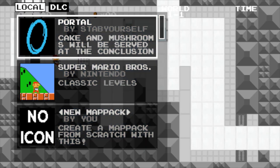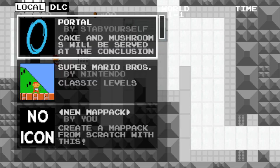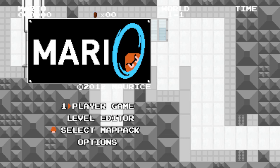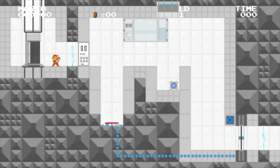Now I get to show you the map pack screen. The no-icon map pack is basically just nothing, the Mario one is Super Mario Bros — the regular one — and then there's Portal, which is one made by the creator of this game called Stab Yourself. I'll include a link in the description to get that website. This game is really fun — I enjoy it a lot and I've been playing it a lot. He's also got a few updates, so some things have changed. Like currently, now you can select your world instead of having to start completely from scratch every time you die three times.